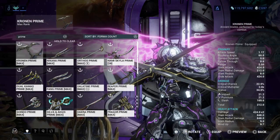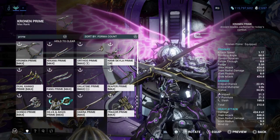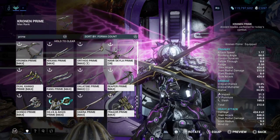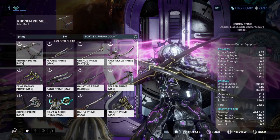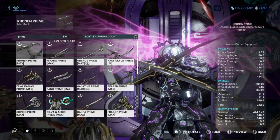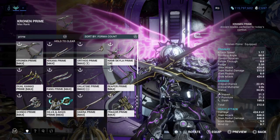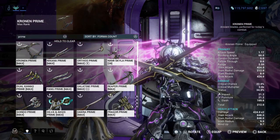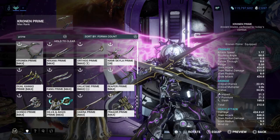Kronen Prime is another great melee weapon — this is a tonfa-type weapon, and it is really amazing. One of the greatest tonfas ever brought to Warframe. It has a great stance, and with a 22% critical chance, 2x crit multiplier, and 34% status, you'll have fun slashing through enemies. It has high slash damage, and building for Viral and Slash makes it incredibly effective at proccing slash damage and doing a lot of damage to enemies.